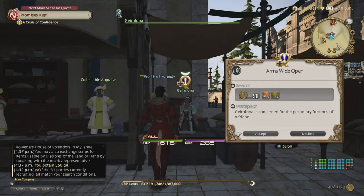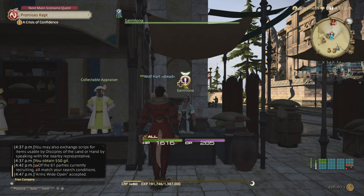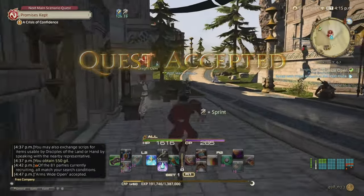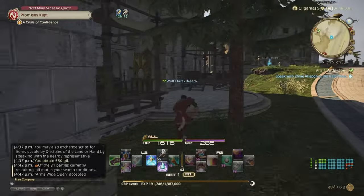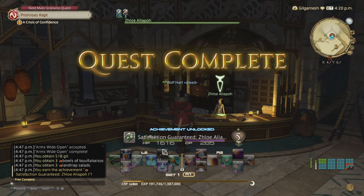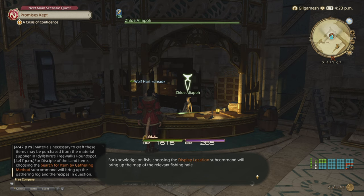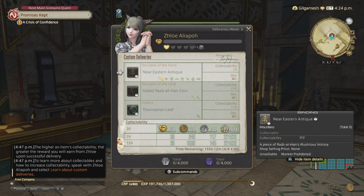Do the quest 'Arms Wide Open' to unlock your first custom delivery client, Zhloe Aliapoh. The custom delivery client system has you passing collectibles once per week to get white scripts — the fastest and easiest way to get them, and you also get experience. You'll make three Near Eastern Antiques to level her up to the second heart, then get three more items for six per week total. You get 140 white scripts for the highest collectability.